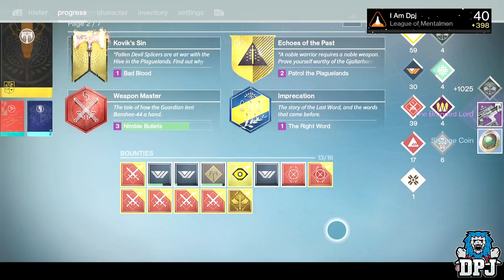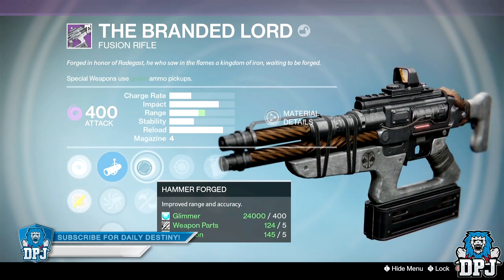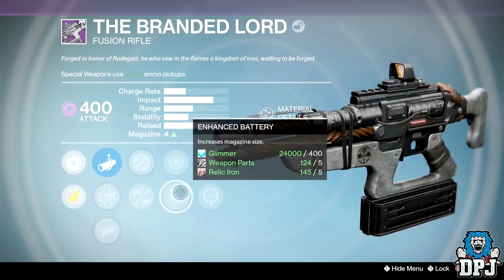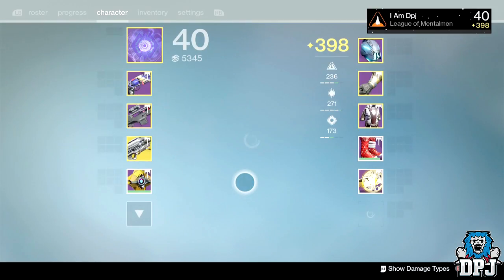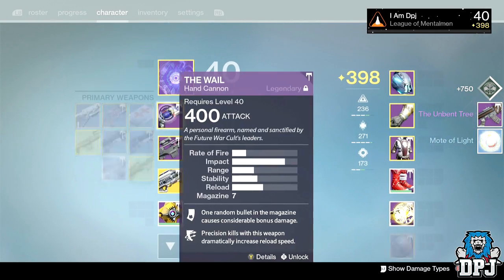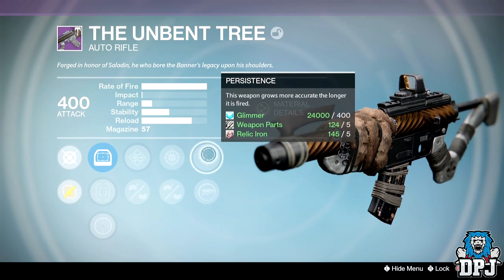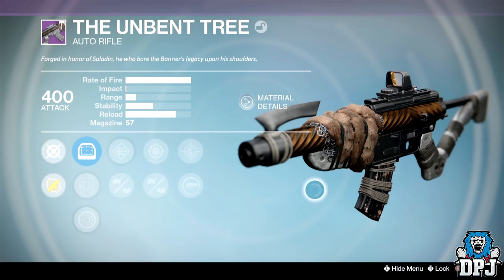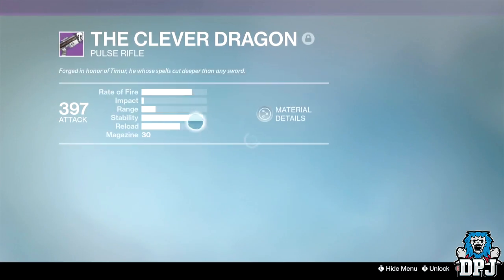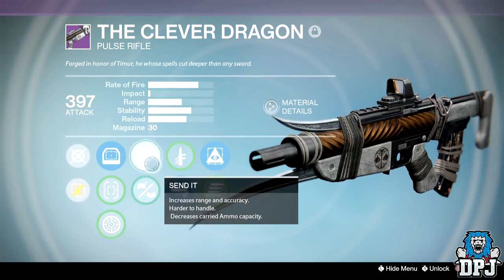From the first weapon package, we get the Branded Lord fusion rifle. It's actually quite decent: Hammer Forged, Fresh Frame, Enhanced Battery, Snapshot, Performance Bonus, Life Support. Not the best — I prefer Rangefinder — but I'll use it for infusion. Then we've got the Unbent Tree pulse rifle: Send It, Injection Mode, Snapshot, Appended Magazine, Persistence — that's a pretty bad roll to be honest. But I can infuse it into my beastly Clever Dragon from last Iron Banner, which has Hidden Hand, High Caliber Rounds, and Hand Laid Stock — absolutely disgusting range on that thing.